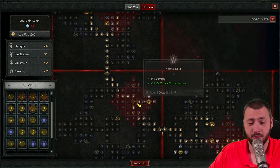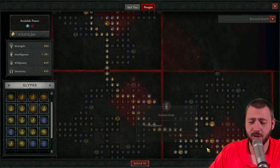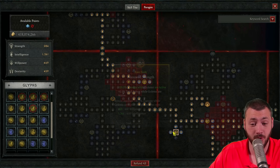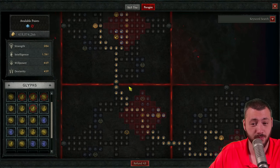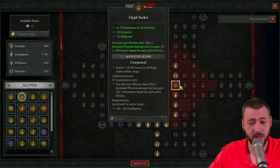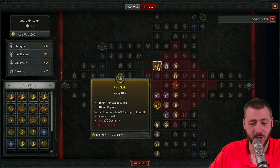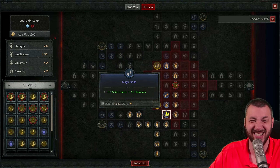Then over to the bloodbath board for 39 points in dexterity for critical strike damage. If you can weasel out another two points, you could get another 20% critical strike damage bonus. Lastly, the flash eater board — go for the resistance to all elements bonus and damage to elites. We're somewhat forced to take these nodes else we wouldn't cap our resistances.